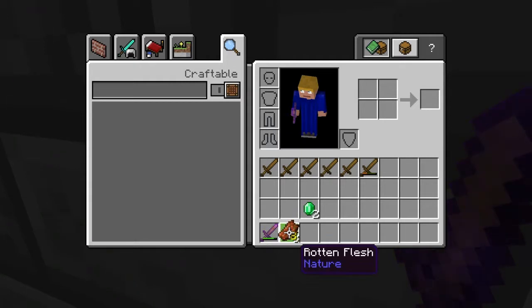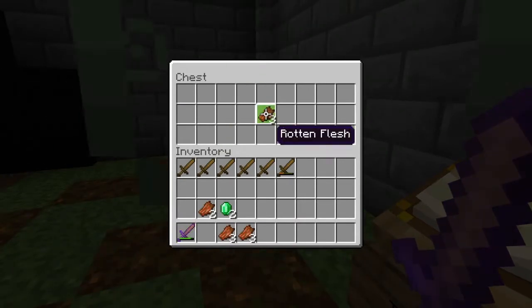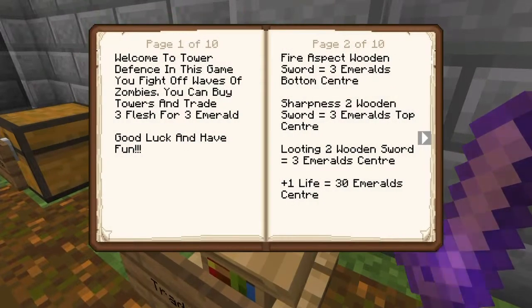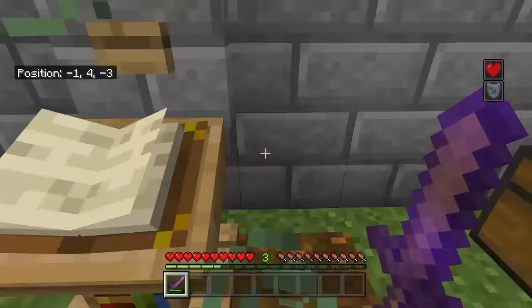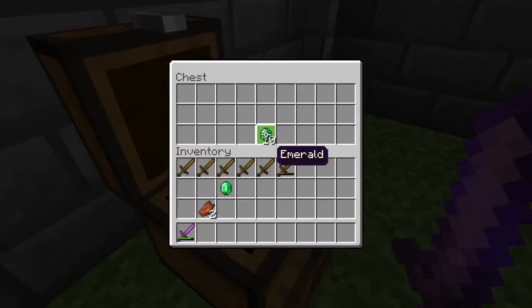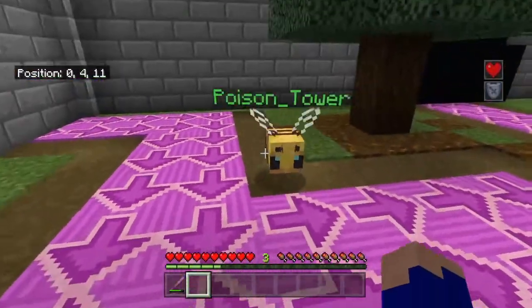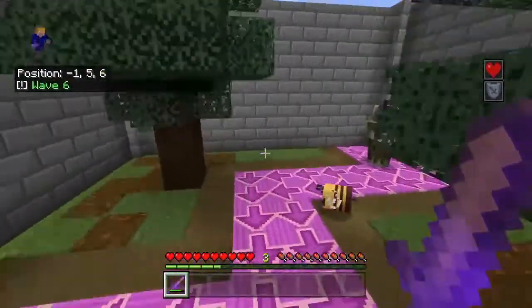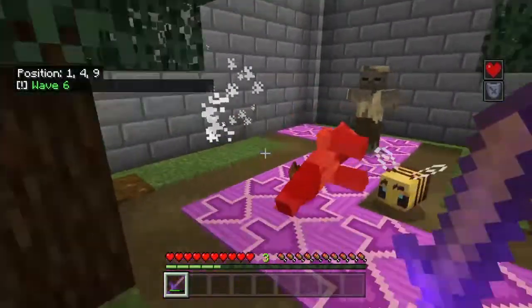I actually have enough for a tower now, which is quite exciting. I'm going to go for crowd control over anything, so poison tower bottom center. When you buy a tower you get a spawn egg and you can place it along the side. There's a bee there but it poisons zombies as they go across — that's really good.